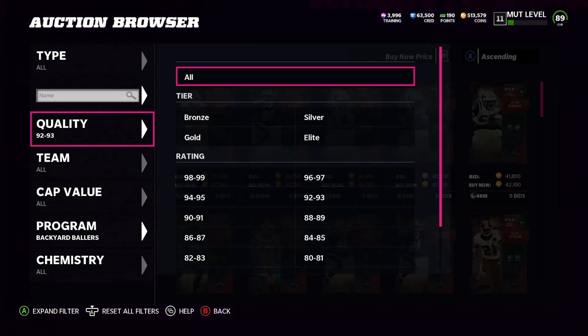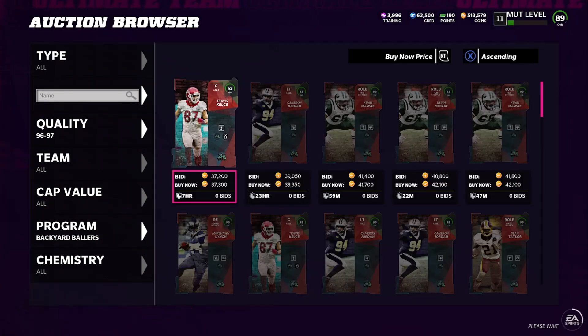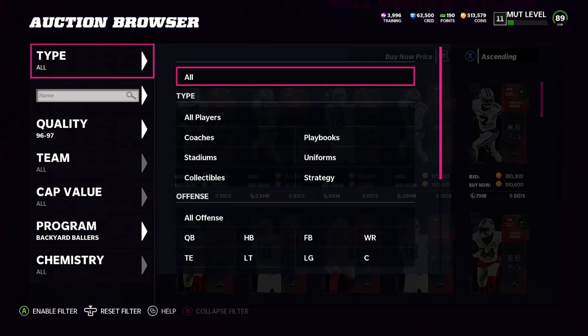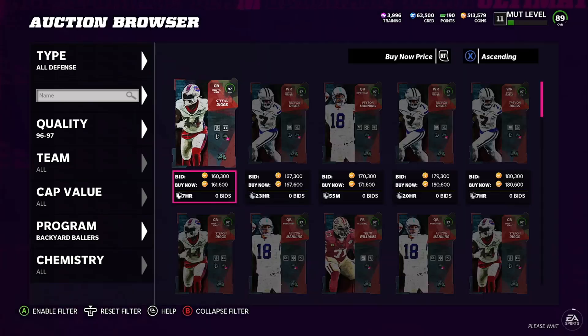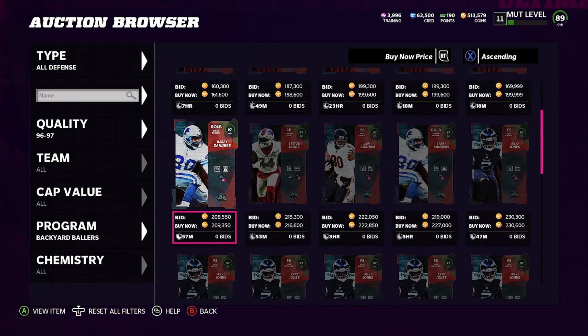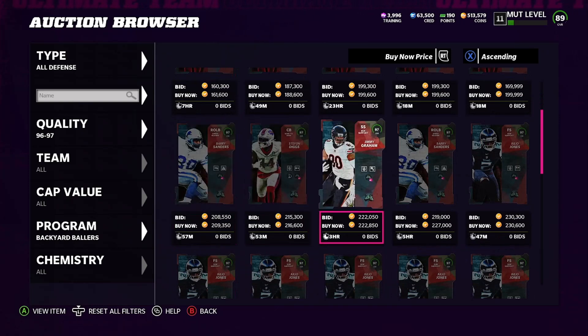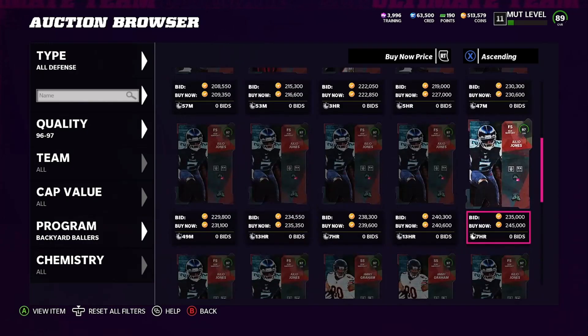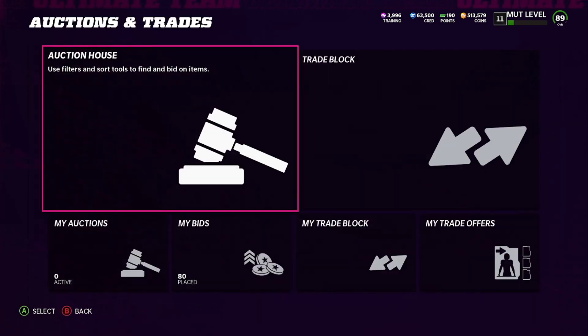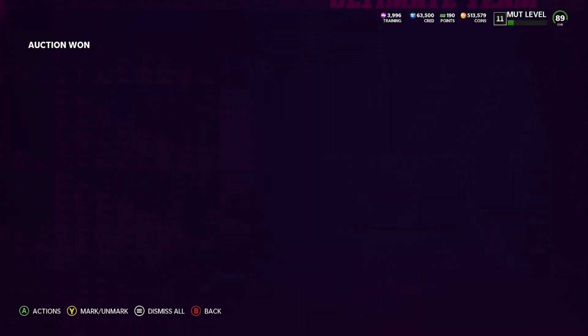Let's check the 97 and 98 Backyard Baller cards to see what they're going for. Right off the bat — 160, that's way too low. So for offense we don't want that, but defense we're good. We spent 216,000. Look at this: 199, 199, 199, 161 might be a snipe. Barry Sanders going for 209, Jimmy Graham for 222, Julio going for 230. So we spent less than the cost to make Julio — 216 to make him, Julio sells for 230. After tax we're only spending 5k coins and we get back all that training.